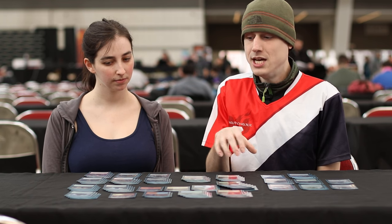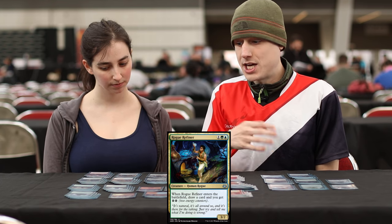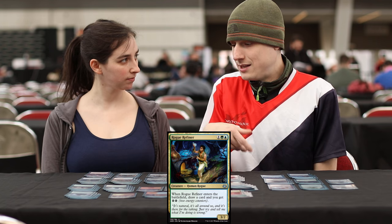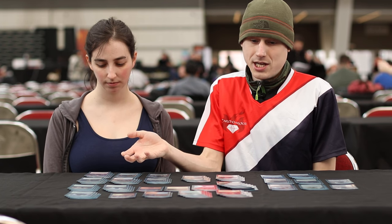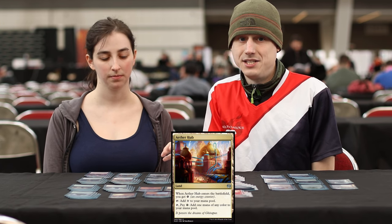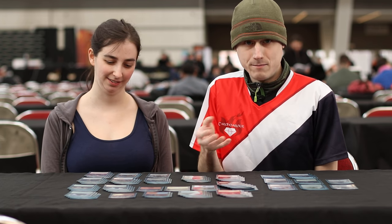That leads to the other role players, which is the Rogue Refiner — kind of a staple of this deck. It's a very efficient 3/2 body for three mana that replaces itself and gives you energy. The energy sub-theme is very important even from turn one with the four Aether Hubs, since we're four colors and always want a painless City of Brass.